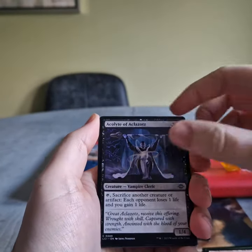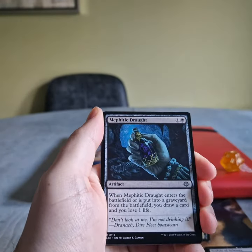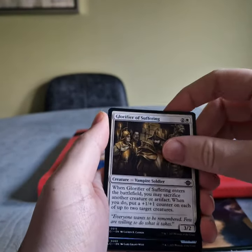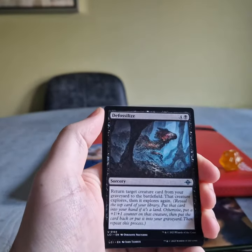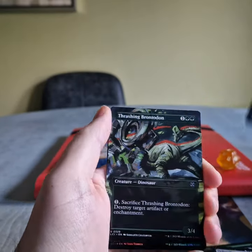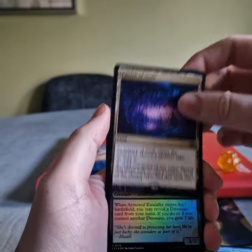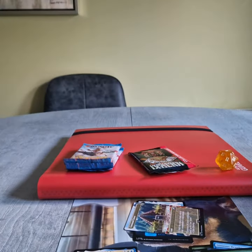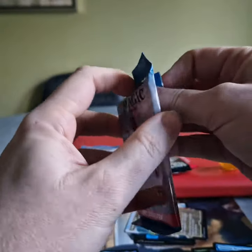Hidden Volcano, Acolyte of Aqlazats, Vito's Inquisitor, Mephila, Pathic Drought, Glorifier of Suffering, Oak and Siren, Bat Colony, Defossilize, Cineus Bentasaur, Trashing Brontodon. Ooh! A Cavern of Souls! An Armoured Kingcaller. A Cavern of Souls is real nice.